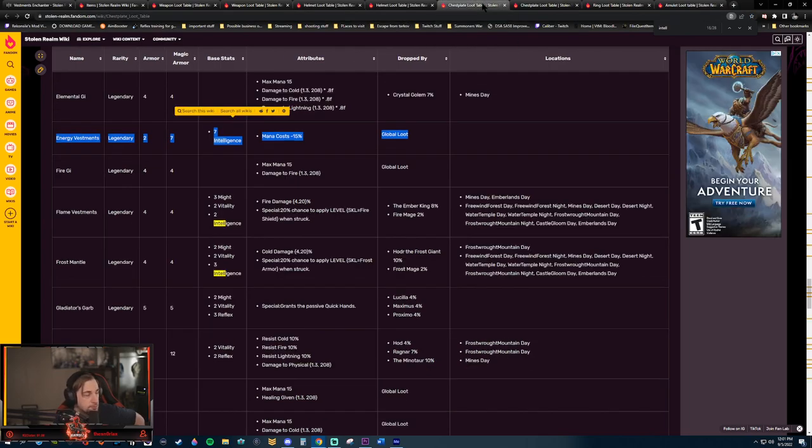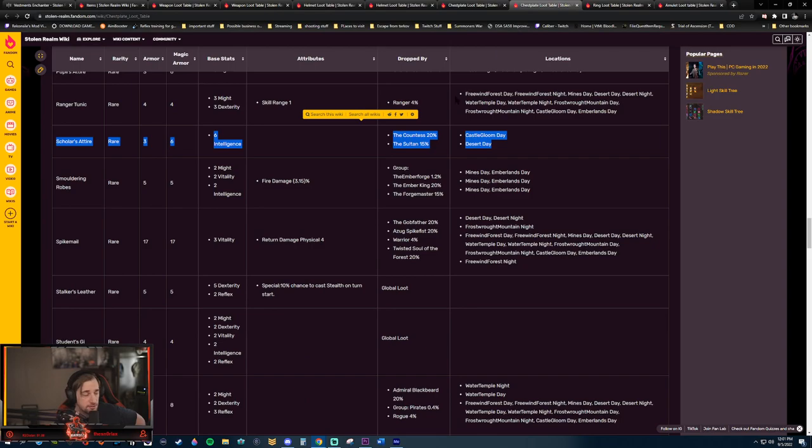Best in slot for your chest piece is going to be the energy vestments — same thing, global loot, very hard to find. This one is also seven intelligence. However, you can find the scholar's attire from not just the Sultan but the countess at a 20% chance to drop — that's 5% higher than the Sultan — and it's only one intelligence under the vestments robes. You'll have access to a tier three of this before the energy vestments, and you're able to still do this build without the best in slot — it's very manageable.